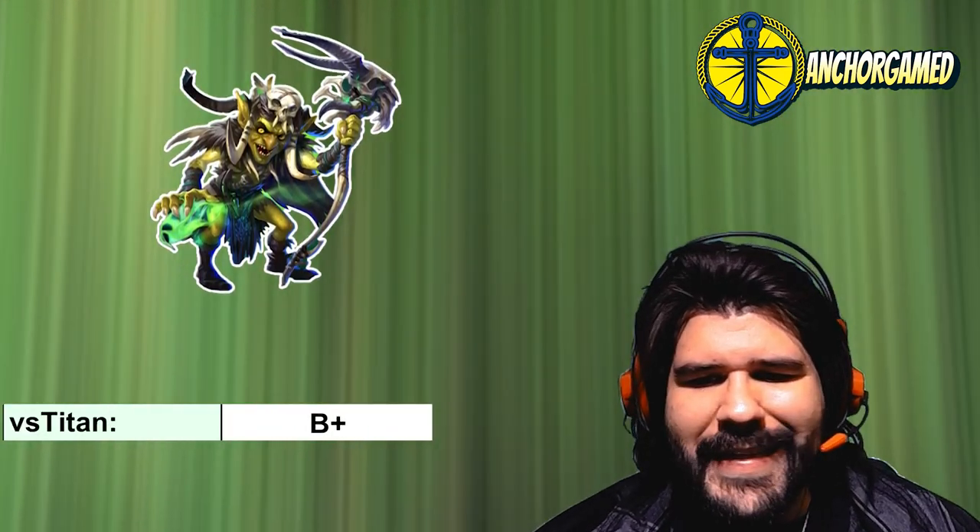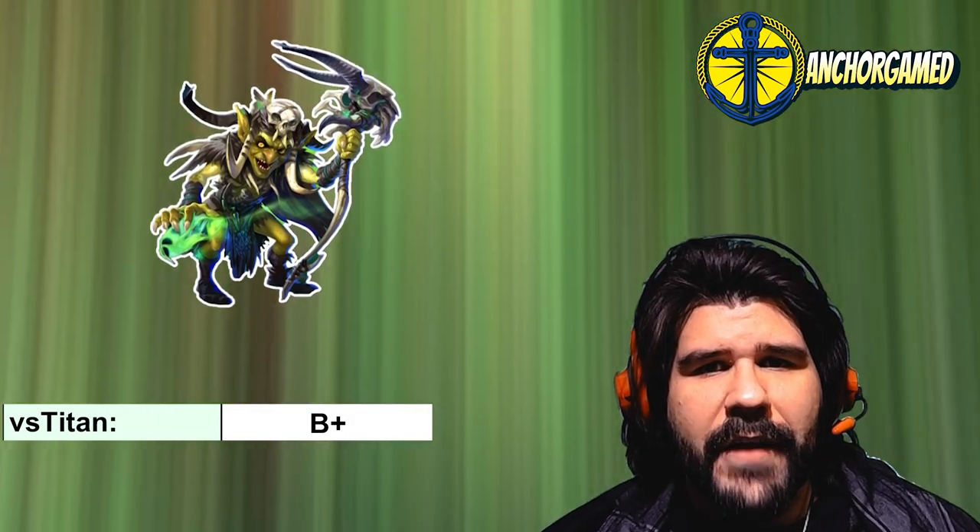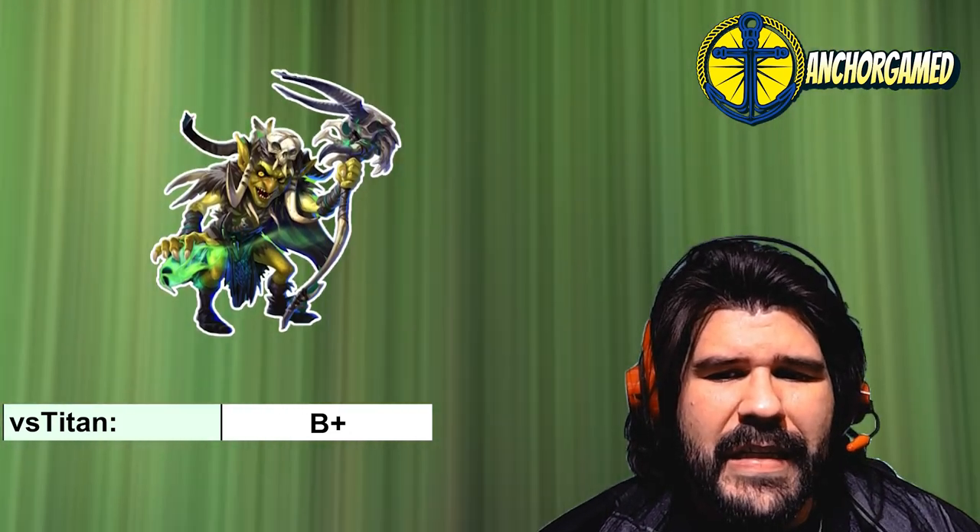When we look at her Titan grade, she is going to get a B plus grade there. The only reason why she does get a B plus grade is because she has pretty decent tiles at 728, and then the biggest thing is the minus 34% attack for 6 turns. Now, there are definitely a lot better heroes in green that are going to help out in terms of giving the attack power a decrease, such as heroes like Buddy as well as Kingston. Those are pretty good, but she could be serviceable if you don't have a hero that fits in like that.